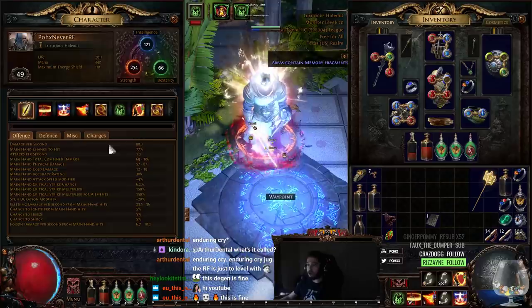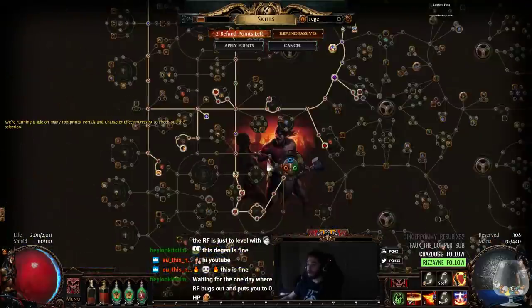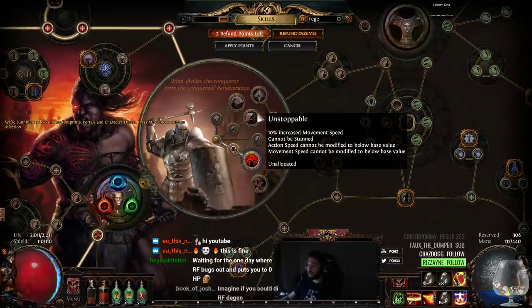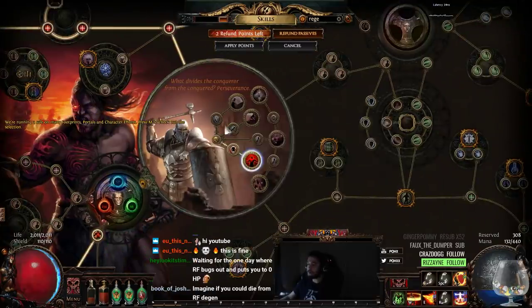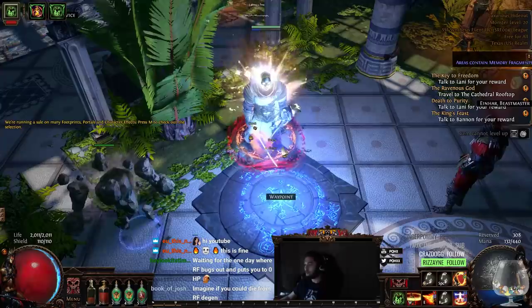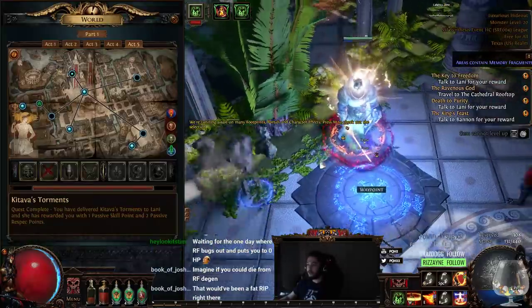For our next Labyrinth — since we have only done Normal Lab — for Cruel Lab we'll be taking Unstoppable. And from Unstoppable we can then remove our Wanderlust and use actual boots. So with that being said, let me go ahead and show you guys.